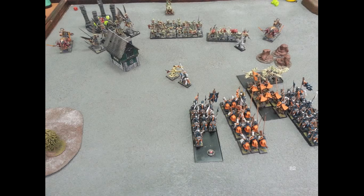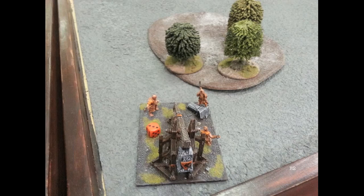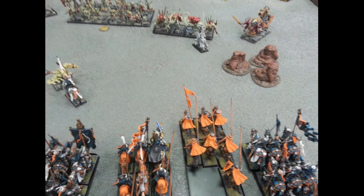Epidemius is situated such that my trebuchet can't see him, so no wonderful target there. I charge my grail knights into his furies. I take the paladin out of my general's unit and park him in front of the unit of Beasts of Nurgle, and take the paladin out of my BSB's unit and park him in front of the single Beast of Nurgle. If the single Beast of Nurgle charges, I'll flee - pop through my lines and hopefully he'll fail his redirect. My trebuchet misfires, takes a wound, and can't fire this turn or next.